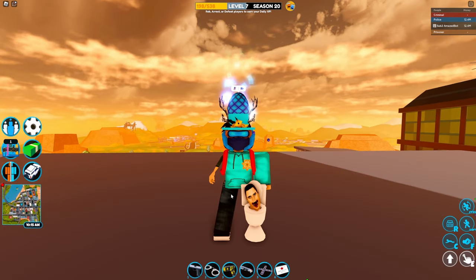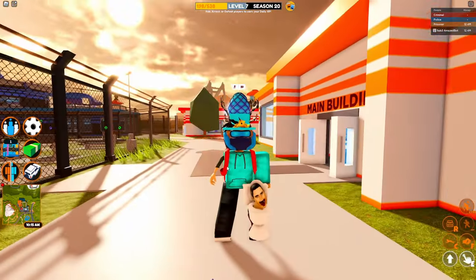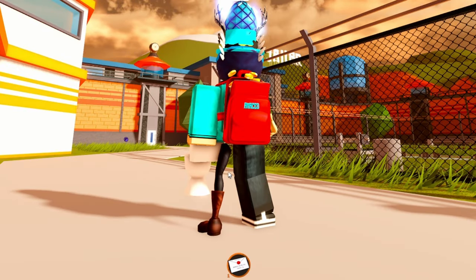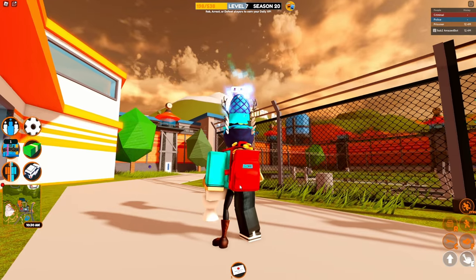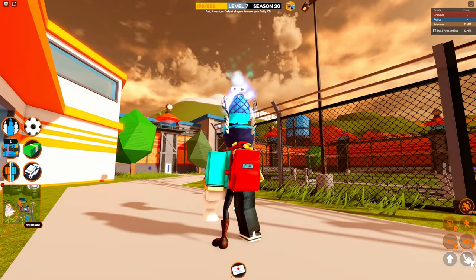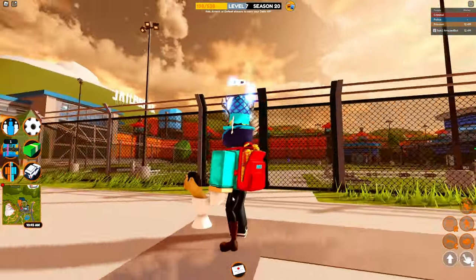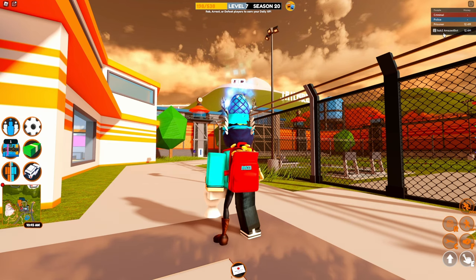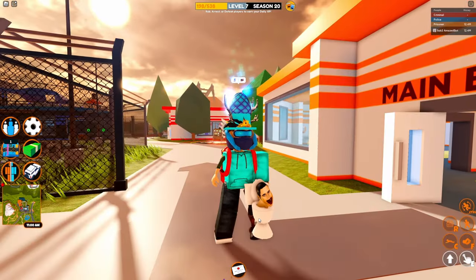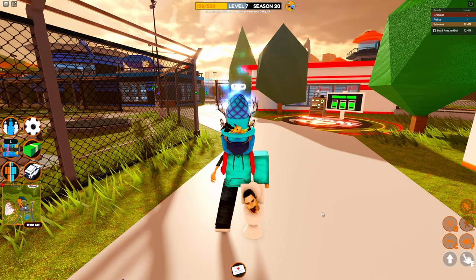Let's get right into the glitch. If we go on the prisoner team, you'll probably notice my avatar looks a bit different than normal. On one of my legs is actually part of a bundle called the City Life Woman, and something about this leg specifically is that it is almost twice as long as the normal Roblox leg. What you want to do for this glitch is buy this free bundle — the City Life Woman — and equip it on one of your legs. You don't need the arm or any of the other parts, just one leg needs to be the City Life Woman bundle.